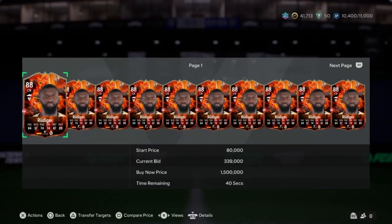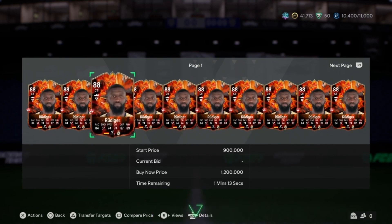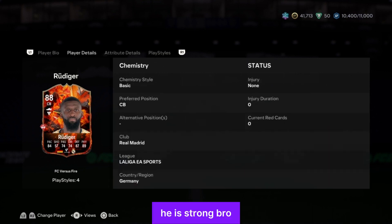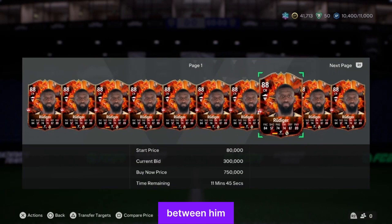The battle has begun — Rüdiger is looking nice. The Fire card goes for 1 to 1.5 million on the market. Center back, 88-rated. 84 pace, 92 sprint speed — him and Tomori are cooking. Defending is 87, heading accuracy 84, defense 89, standing tackle 87, physicality 89 overall. Jumping 94, strength 94 — Rüdiger is strong as hell, like 6'3". He possesses four playstyles: block, interceptions, relentless, and aerial. A banging card.